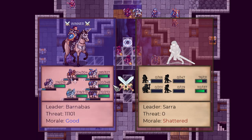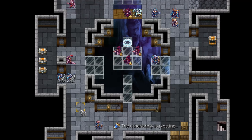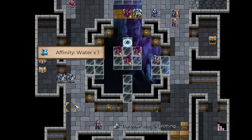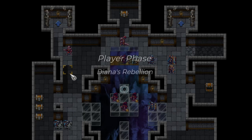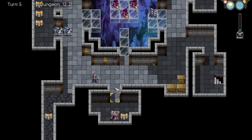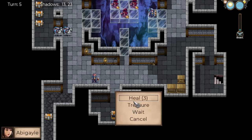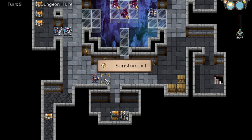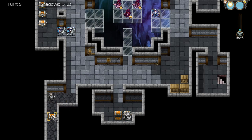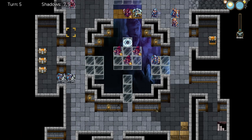Surrendered — level ups, not bad. Treasure up — sunstone, fantastic. We're one move away, unfortunately.